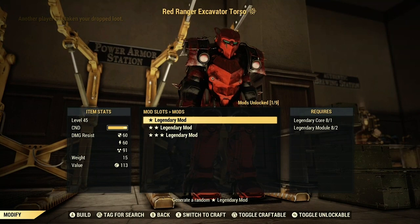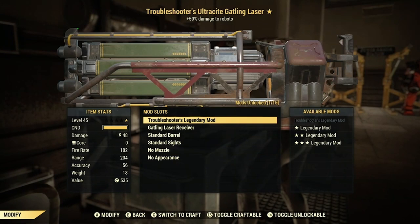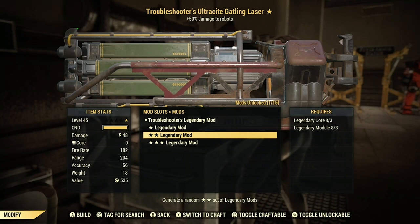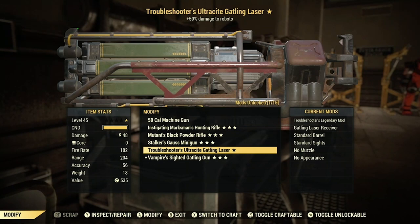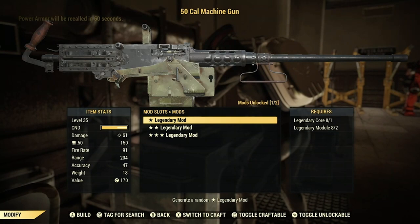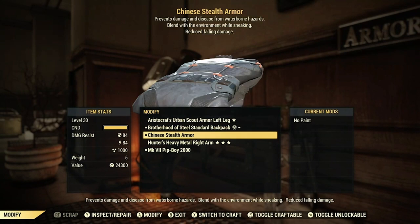These same rules apply to power armor that is not yet legendary — you can roll one, two, or three star legendary for the same core and module costs. If we head to the weapons workbench we see a similar system: existing legendaries can be re-rolled, and the costs per star level are the same. One star takes one core and two modules; two star takes three cores and three modules; and a three star takes five cores and four modules. This applies the same way to non-legendary weapons. Lastly at the armor workbench, all legendary roll costs are the same as stated.